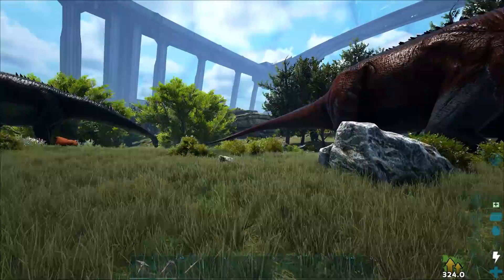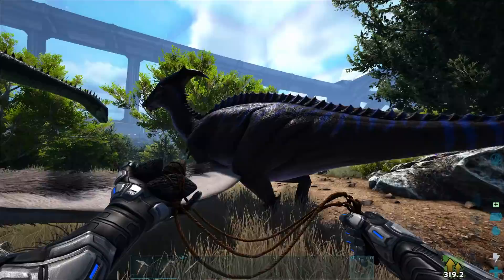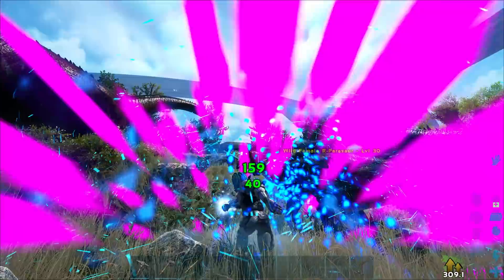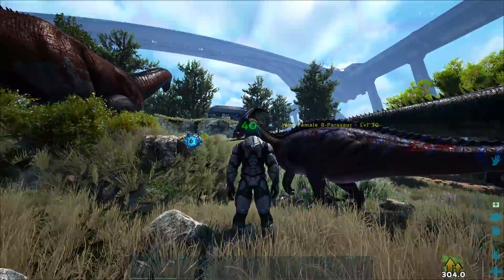Where's that Parasaur then? Let's go punch his face to death. Oh my God, look at you. So this is an R Parasaur. That's a very weird way of naming them. I don't know why they named them R — I know Rockwell, obviously, or maybe it could also relate to reality, but it's probably Rockwell.